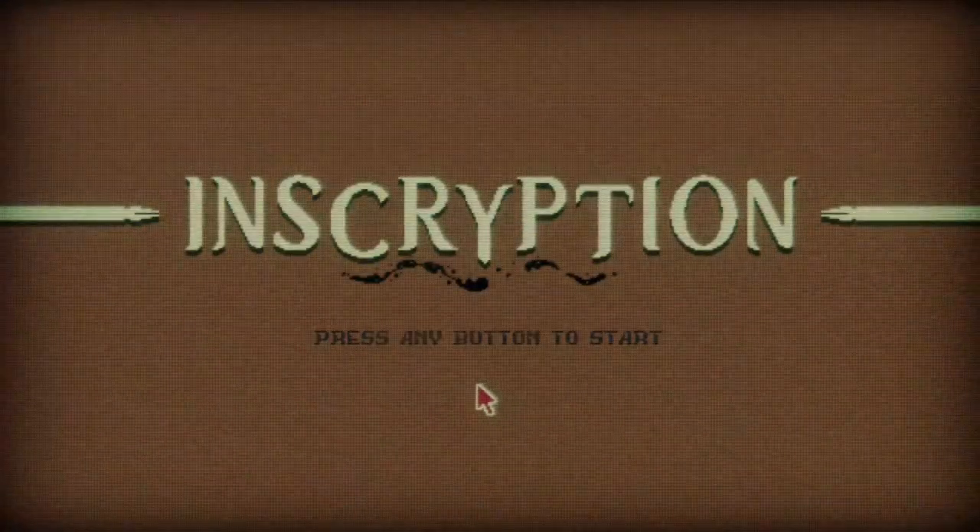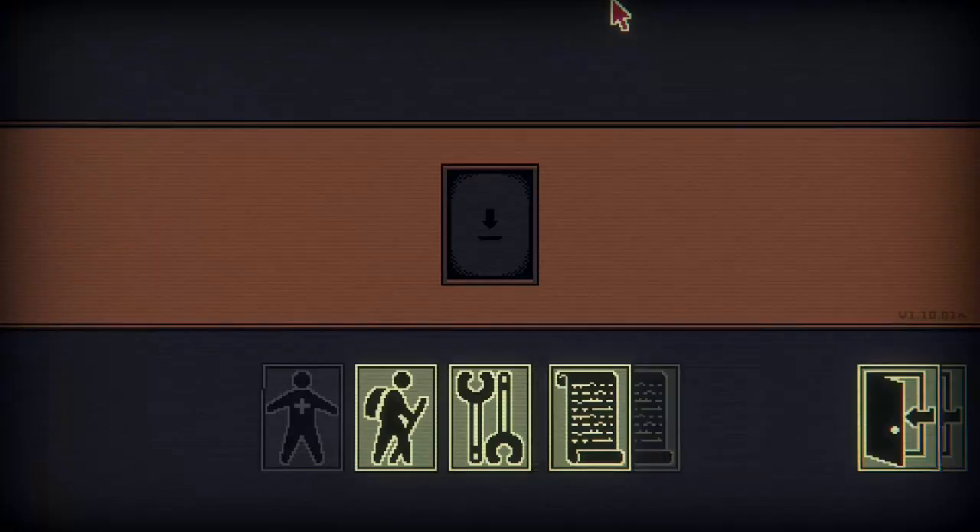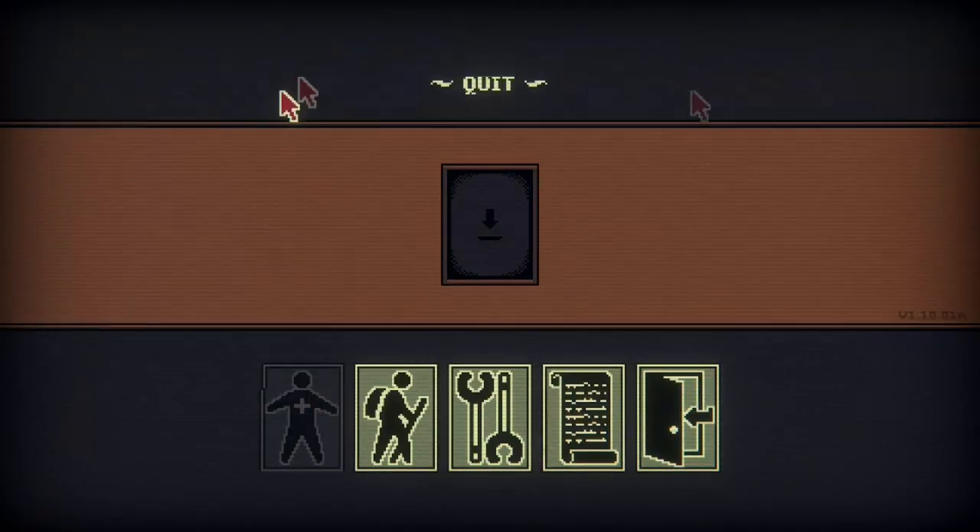This is something. Daniel Mullins Games — a Devolver Digital thing. Time to figure out what's on this thing. I hear the hard drive spinning up. Press any button to start. Hi everybody, this is Alice the Dragon doing a first impressions video of Inscryption.